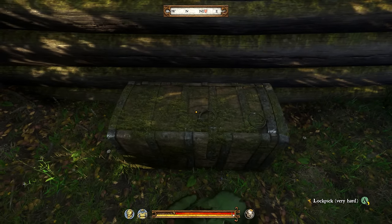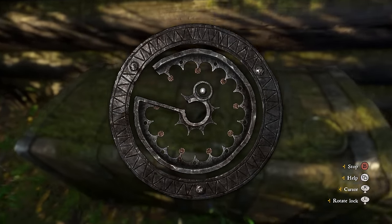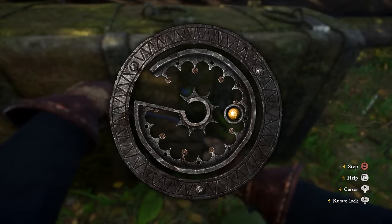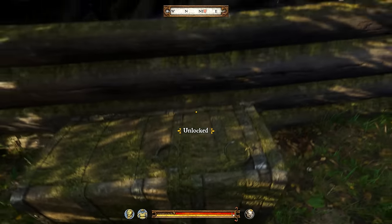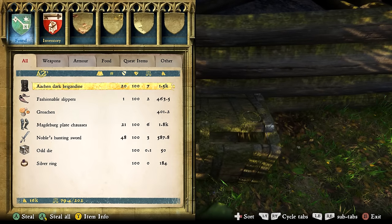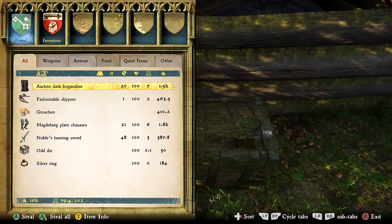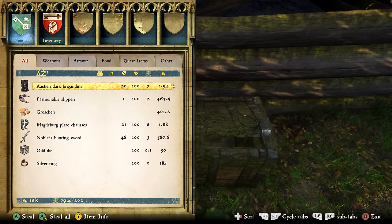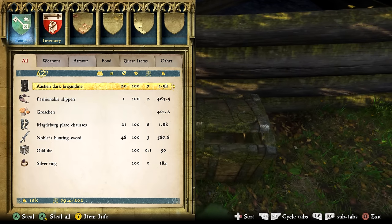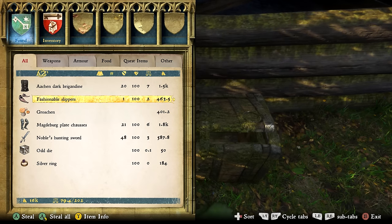What is hard is that the chest is a very hard lock, so you'll have to get your lockpicking up to a very high level before you can unlock it — check out my lockpicking guide if you're not at this stage yet. You'll need a lockpicking skill of around 15 to 16 plus. Once we have it open, we've got the Aachen Dark Brigadine — I think this is considered light armor with a really high armor rating for light armor, and a great value of 1,500. We've got the Fashionable Slippers — you'll probably sell these for 463 gold. Then we have 401 Groshens.